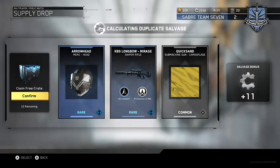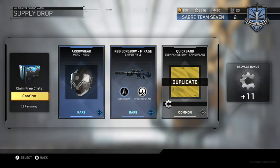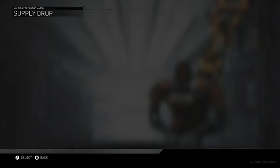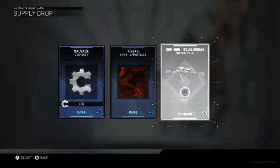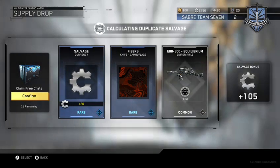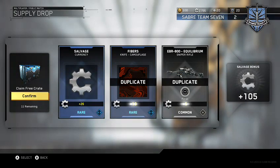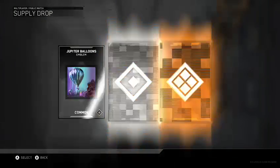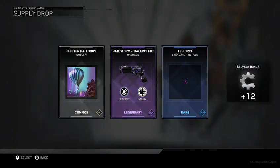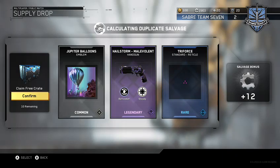Oh boy, two rares — best thing you can get. Oh boy, another knife camel — that's gonna be another duplicate. There's a legendary variant for the Hailstorm.